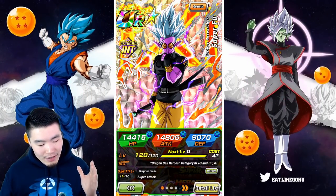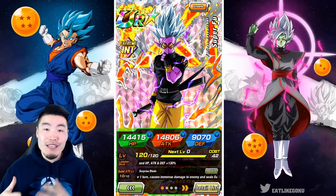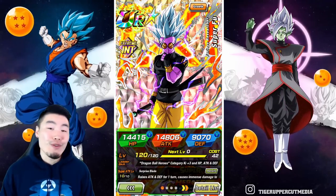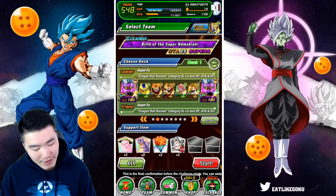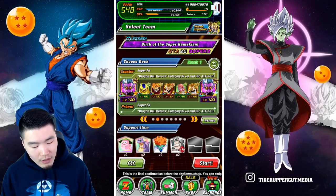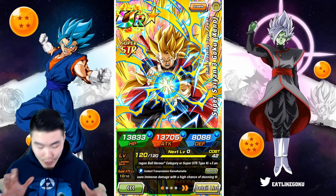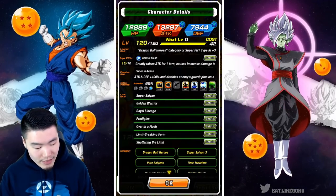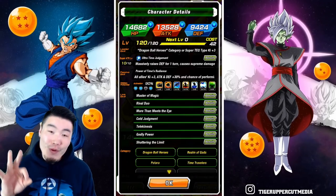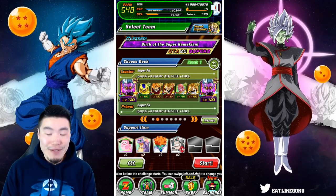This is one of my favorite categories and favorite teams to run right now. Even though we don't have a ton of Heroes units, we have a good amount, so you have lots of options for team composition. This is my favorite loadout right now. The Rainbow Super Foo is my friend's unit, not my own — I have my own Super Foo with no dupes. The rest of the team: Golden Cooler, Super Saiyan Cumber, Super Saiyan 3 Xeno Goku with two dupes, Super Saiyan 3 Xeno Vegeta with one dupe, and my Supreme Kai of Time with three dupes.